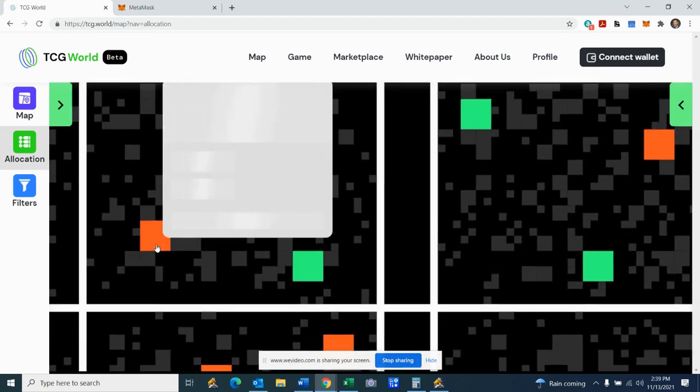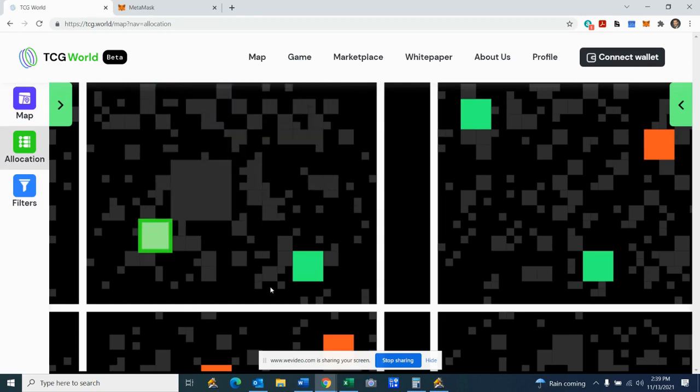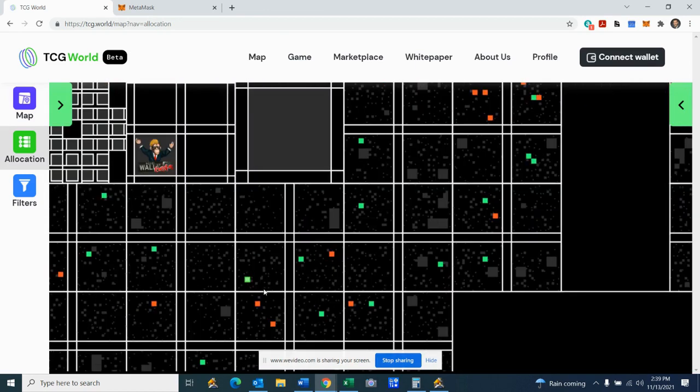So search the map, find an area you want, and if you want to choose this area right here, you just click it. Now it's green — it's been allocated to us. If you want to change your mind, click it again, and now it's back open.